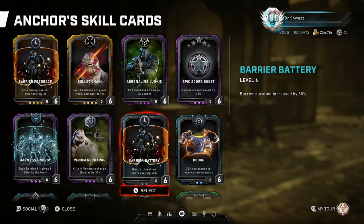Barrier Battery: barrier duration is increased by 60%. This skill card keeps the barrier ultimate up for longer, allowing the Anchor and teammates shooting through the barrier to stay safe and briefly obtain the 50% damage boost from the Anchor's passive. In Horde, the barrier duration increases from 20 seconds to 32 seconds. In Escape, it goes from 15 seconds to 24 seconds — a pretty significant boost. Pairing this card with Barrier Boost and Harness Energy is super useful to the rest of the team. A Tactician or Demolitions on boss waves in Horde can shoot through the barrier to eliminate enemies even faster.